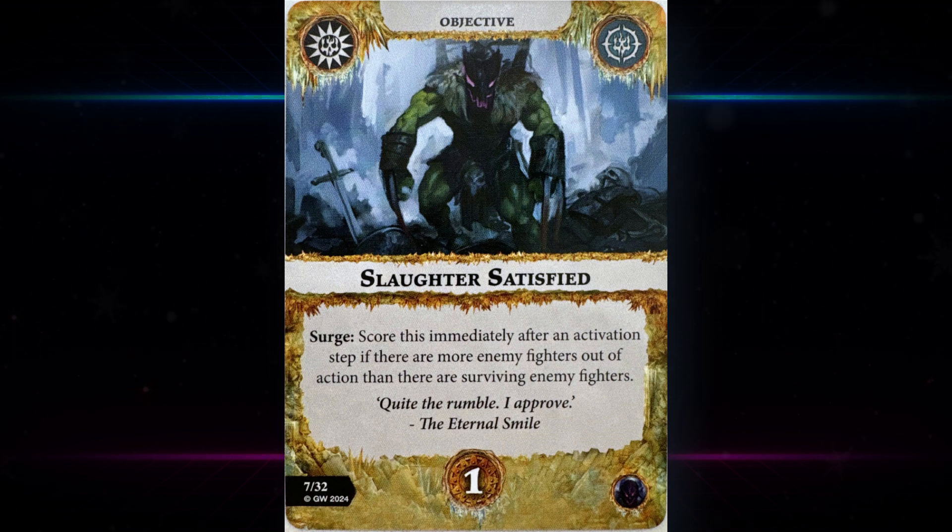Then we have Slaughter Satisfied, scored immediately after an activation step if there are more enemy fighters out of action than there are surviving enemy fighters. That's obviously not very easy. The meta isn't towards playing horde warbands holding objectives. It could certainly be scored — if you meet a five-man warband you need to kill three, and if you meet a four-man warband you also need to kill three, and those fighters would generally be harder to kill. It's going to be very matchup dependent.